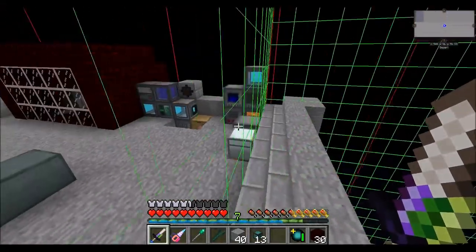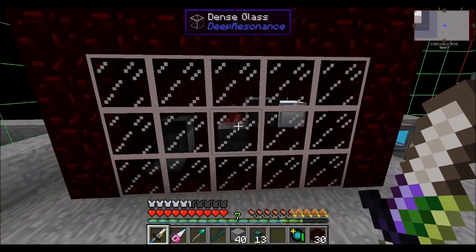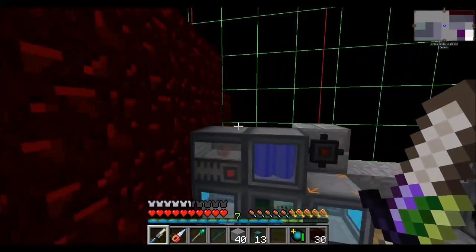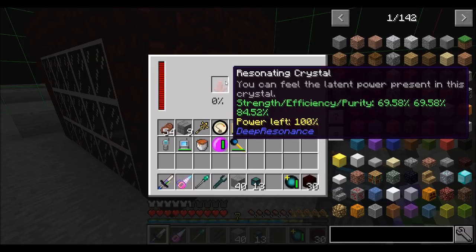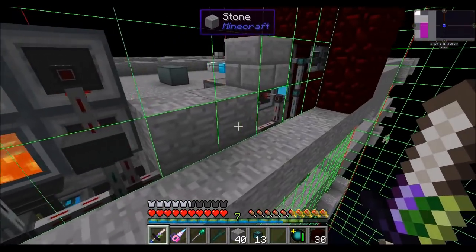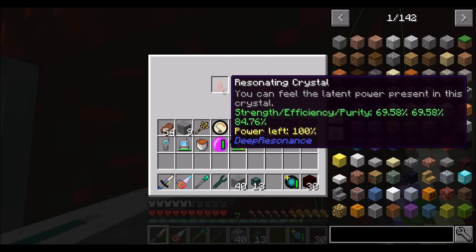I've rebuilt the Deep Resonance machine and it works beautifully. I think it's actually a little bit more efficient than it was before, which I'm excited about. I'm super excited at how tight it is — it's perfect. I tested the radiation, it's good. I tested making a new crystal — I got the 69, 69, 84. Everything seems to be running quite well. Everything's compact. The cabling goes back here. I can even open the chest. And there's crystals ready to go.